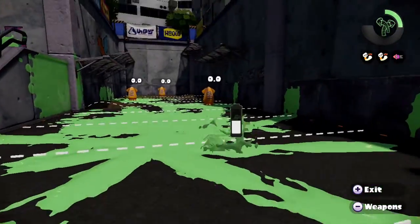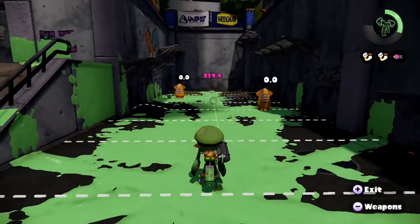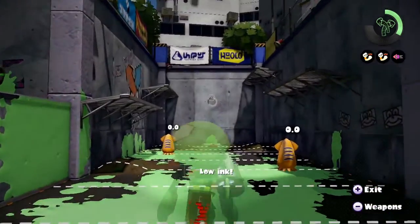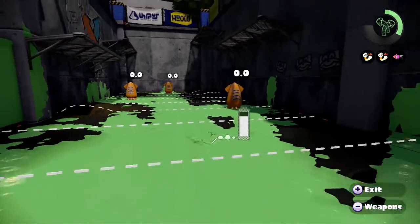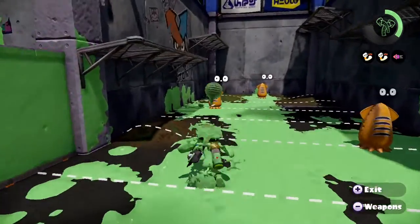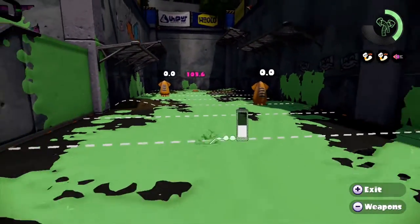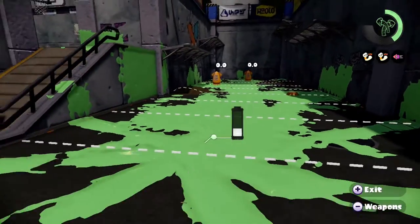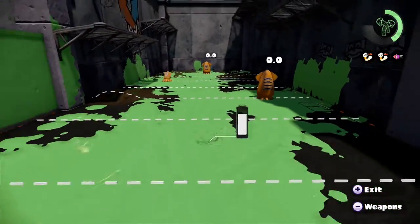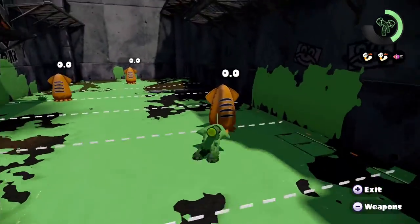If you want to run Ink Saver Main, note that the E-Liter only gets three full charges from a full tank. You'll be on low ink about a third through the fourth charge. One main and one sub of Ink Saver Main completely mitigates that, giving you four full charges. For six full charges you'd need to run three mains and nine subs — I tested that earlier today. If you just want to use burst bombs, run at least two subs of Damage Up for both indirect and direct purposes.